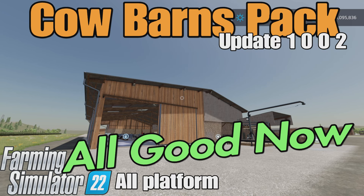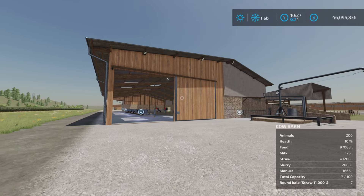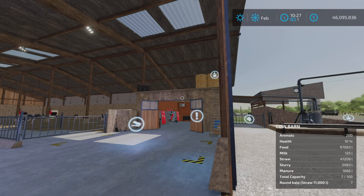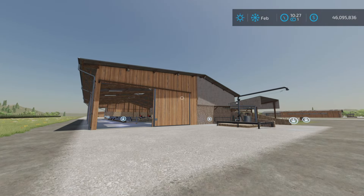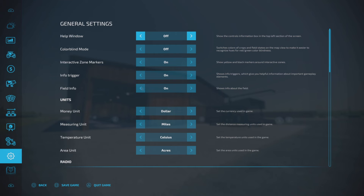In this video we're looking at the update to the Cow Barns pack by VX Mapping on Farming Simulator 22. It's for all platforms — PC, Mac, and console. I'm on PS5 here on the Rock Crawl map. This is changelog 1.0.0.2: bale storage fix and manure system fix. The manure system fix refers to the PC manure system mod. This is 22.98 megabytes to download.